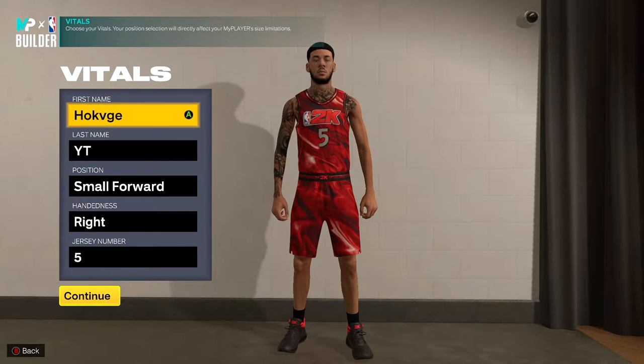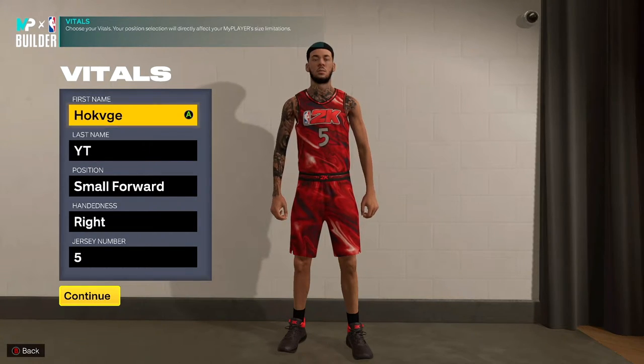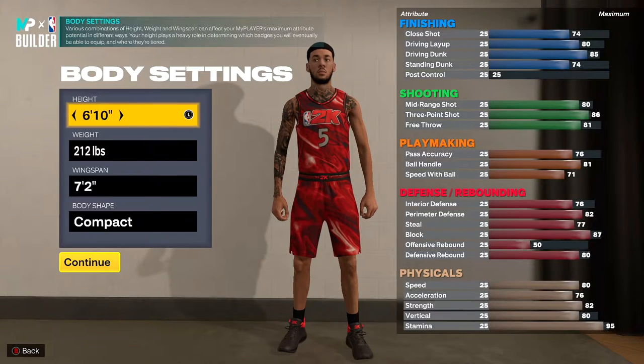What I have for y'all today is my current small forward build. This man can do it all — when I say I can do it all, I can play defense, I can playmaker, I can shoot, and I can take it to the rim. Let's copy down what I got here: small forward, right hand or left hand doesn't matter, number doesn't matter — we are six foot ten.